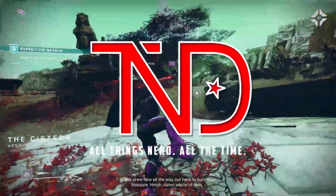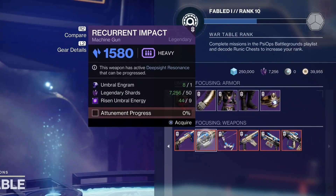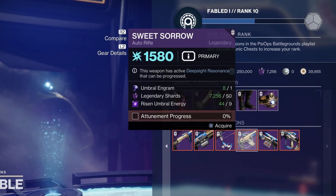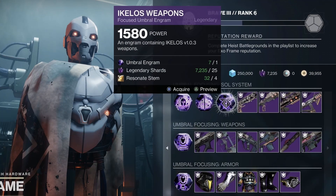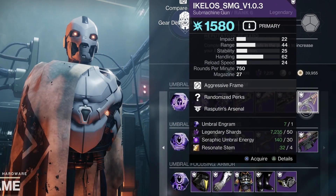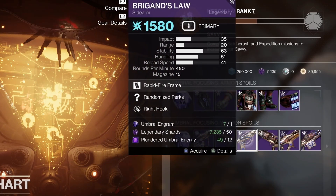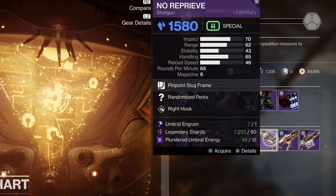Hey, how's it going guys? TND coming back at ya. We are less than one month from the release of Lightfall, which means we are also less than a month away from four seasons of content being removed from the game as well. It's looking like these weapon patterns from season 16 to 19 will be unattainable going forward, which means loading up on those red border weapons should be one of the main priorities for players before things wrap up at the end of February.